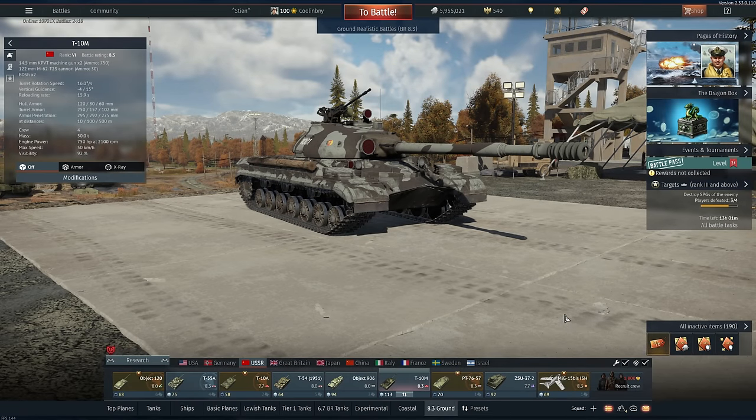Hey everyone, Tankenstein here. In this video I've got gameplay for the T-10M, a rank 6 battle rating 8.3 heavy tank in the Russian ground forces tech tree, currently one of the highest BR heavies in all of War Thunder. This vehicle is a beast and a half, featuring two 14.5mm KPVT machine guns — kind of like auto cannons — among the strongest machine guns you'll get on a ground vehicle — and of course the 122mm M62 cannon.